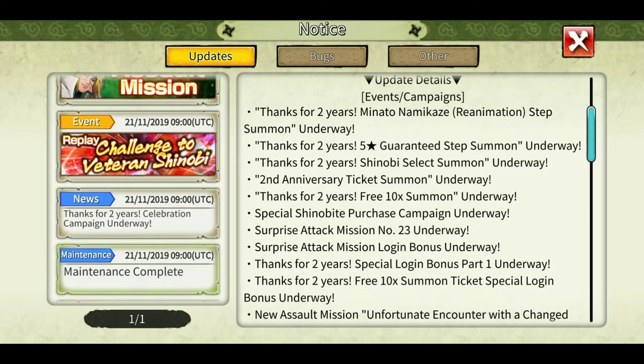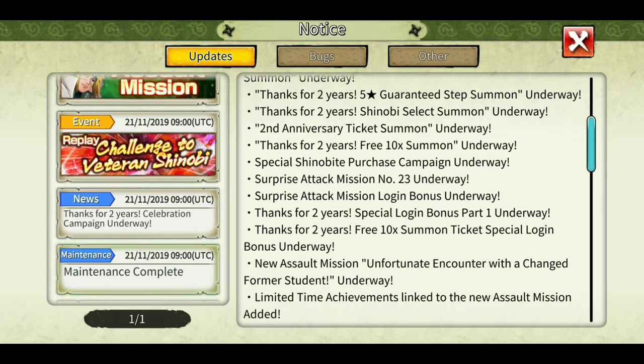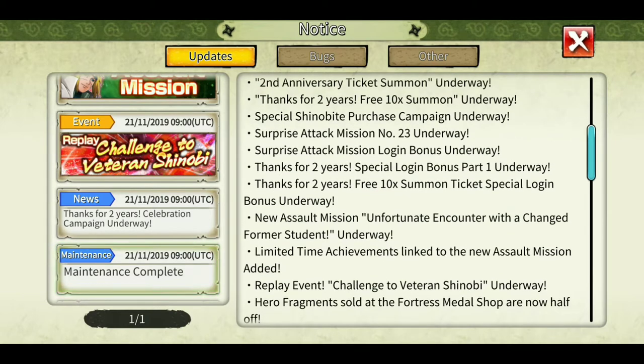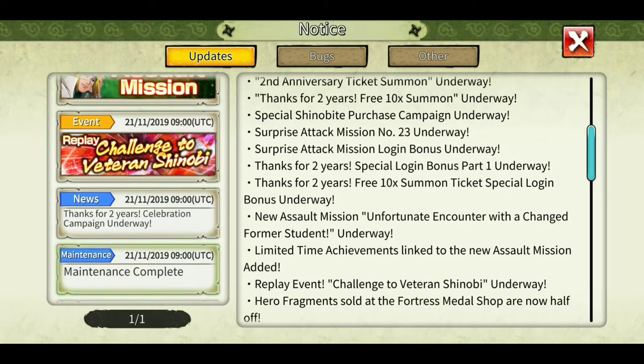There's a two-year five star guaranteed step-up summon, a select summon ticket summon, a free 10x summon, special shinobi purchase, surprise tag mission, login bonus. Thanks for two years - there's a special login bonus part one and a part two coming. Also, thanks-for-two-years 10x summon ticket special login bonus is underway. There's a new assault mission for Minato where you can get hero fragments.